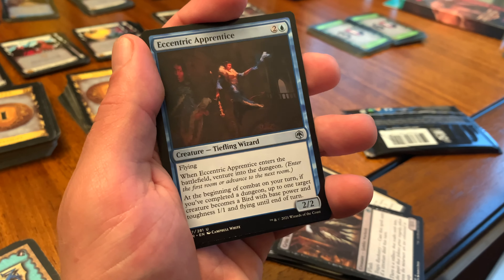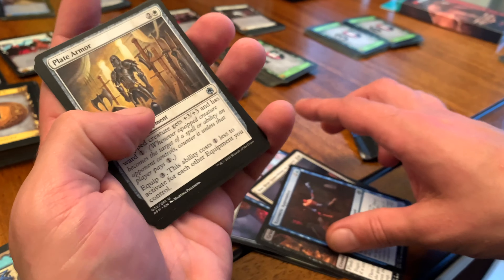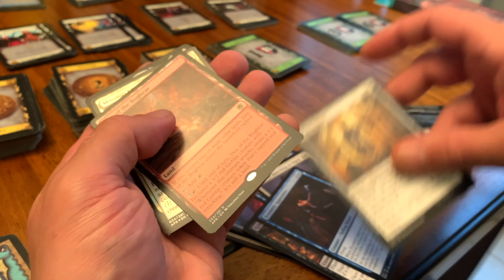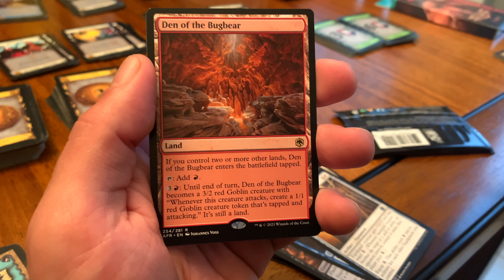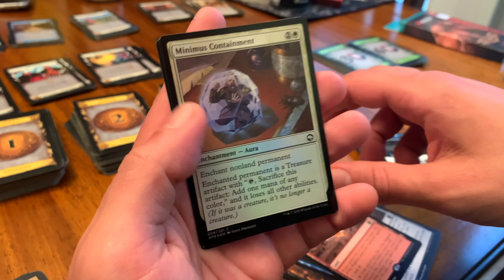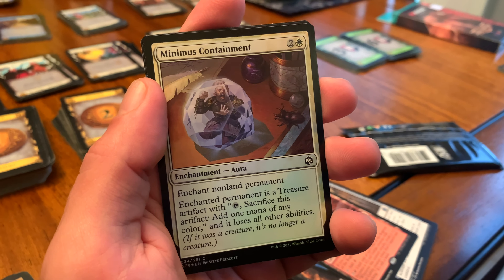Eccentric Apprentice — I've got at least one of these. Plate Armor — that might be useful. And the rare... we've got a rare Land: Den of the Bugbear. That's pretty dope. And we've got the foil, which is Minimus Containment, an Enchantment Aura. I always read that wrong.